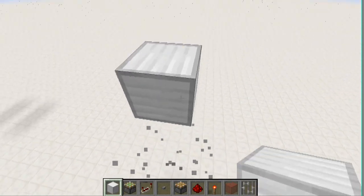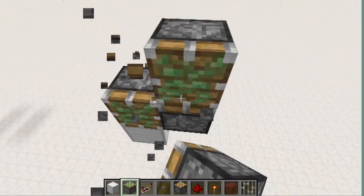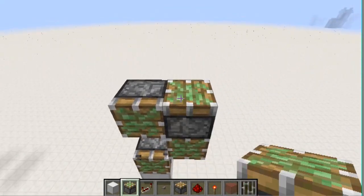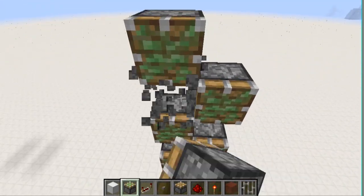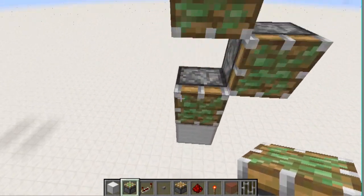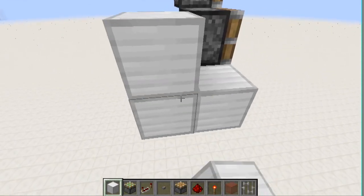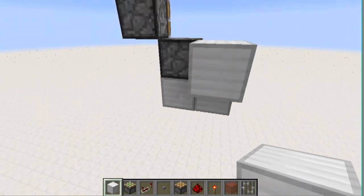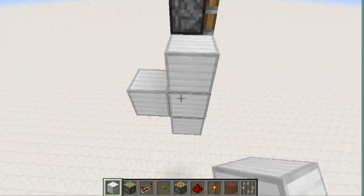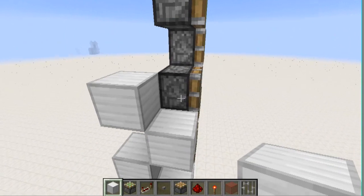What you want to do is start with your sticky pistons in a zigzag facing forward, like this. And now what you want to do is have a torch tower on this side, with an empty block by every sticky piston, like that.